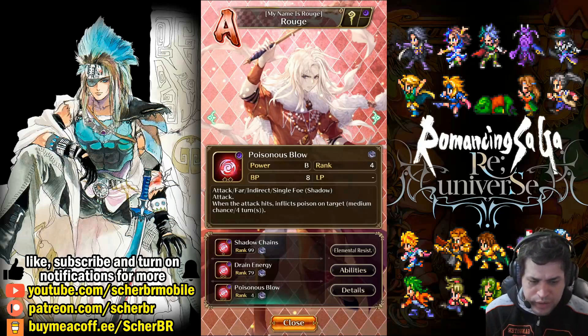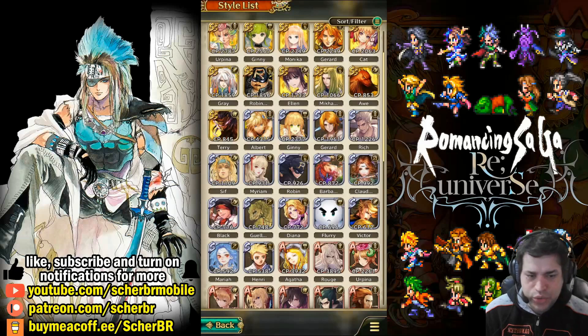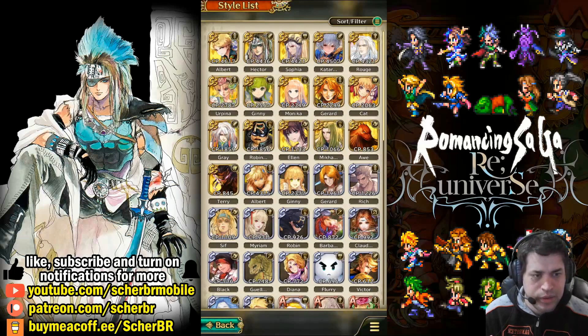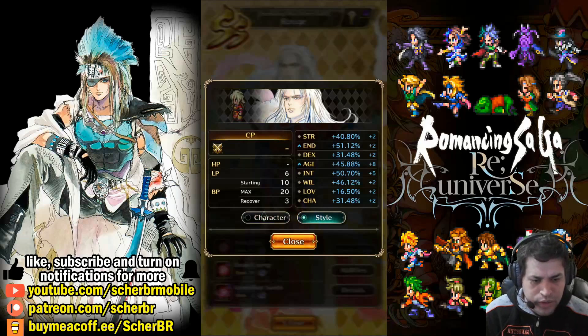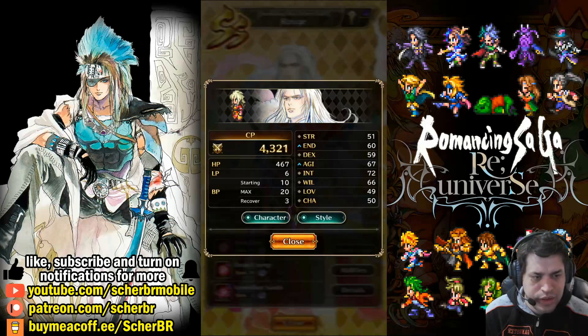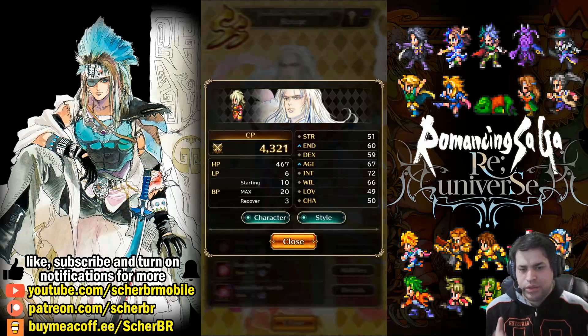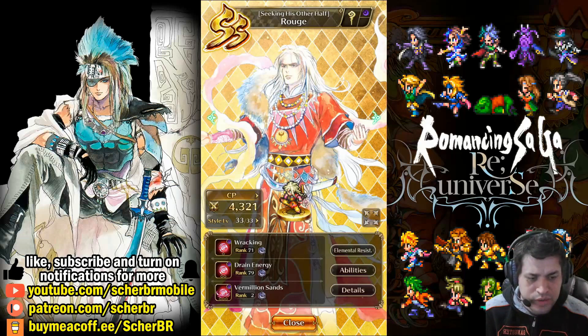But he also has another thing. Poisonous Blow can also be useful, but only when the enemy can't be paralyzed — you can just switch out for Poisonous Blow. So this guy seems very strong. Let's talk about his stats as well. Clicking on Rouge, we can see his CP and can check some stuff. Let's turn off both character and style — you can see the base character status. When we click on Style, you'll see that he gets some good endurance even though he's a mage. He also gets good agility, good intelligence, and good will. Good endurance means he is actually good to survive, and good agility also means that you can use him in the back on some formations.